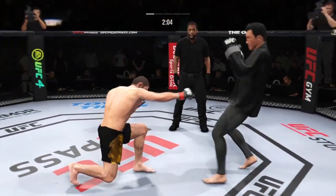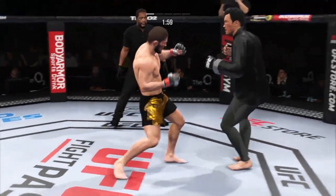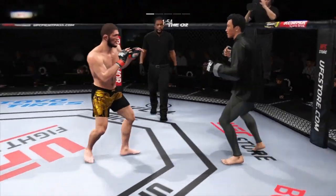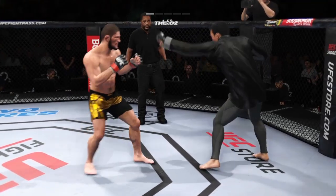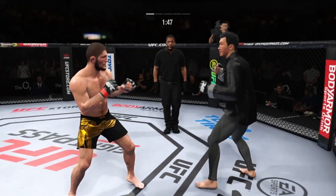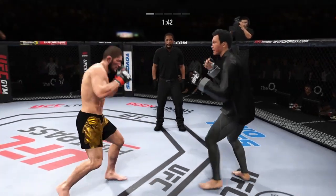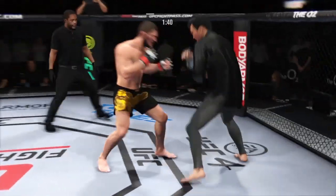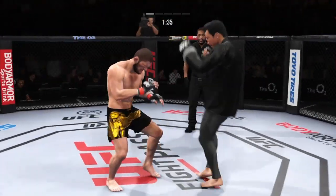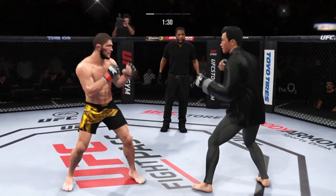Both guys really throwing with authority. And there's that head kick. He kept talking about the opening that would be there, and those words proven prophetic right there. His vision and his timing allows him to get that technique off. Big punch lands over the top. Nurmagomedov going with the kick to the body — he's an outstanding kicker, but that attempt missed. Look at how he turns his hip over when he throws that kick.